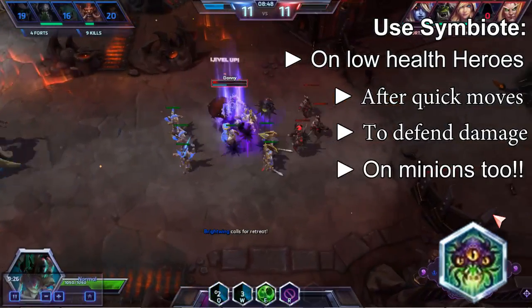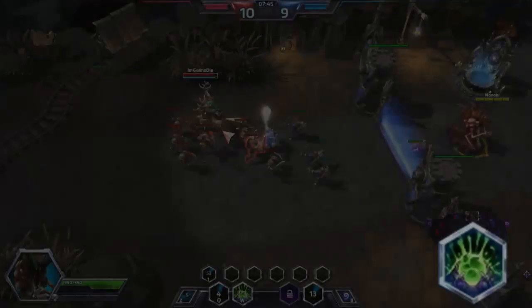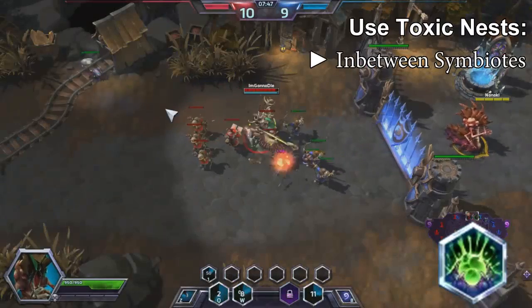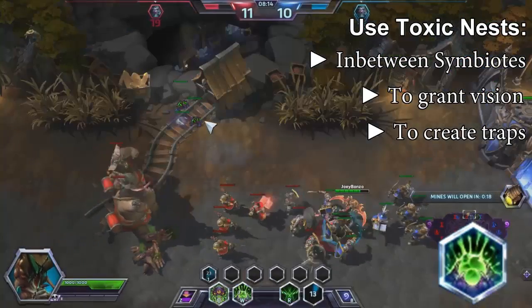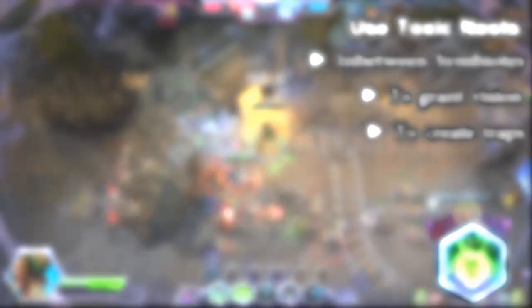Always be on the lookout for low enemies near minions to pick up a free kill. Toxic Nests should be used while your Symbiote is on cooldown. Use them for vision and place traps at high-traffic areas for your opponents. For example, placing a trap at the entrance of the mines means heroes are likely to be hit by them.